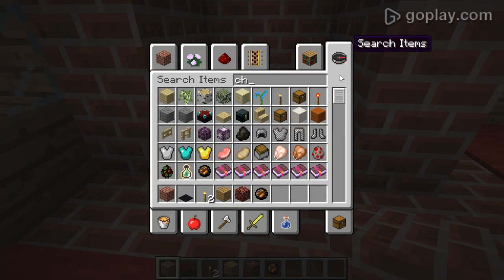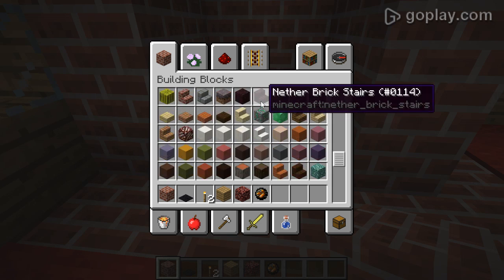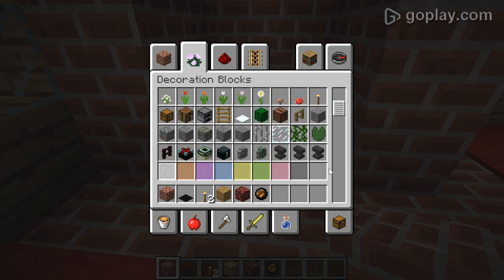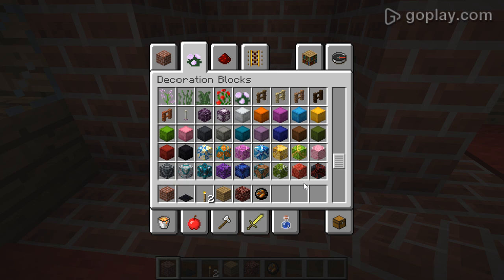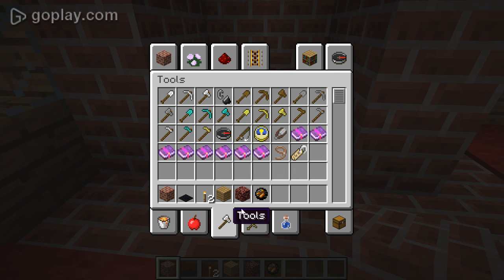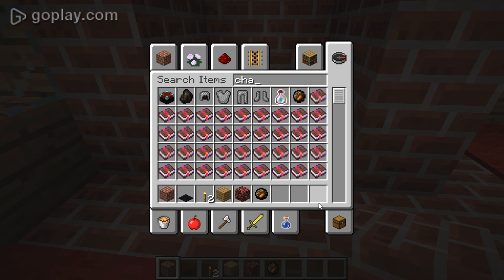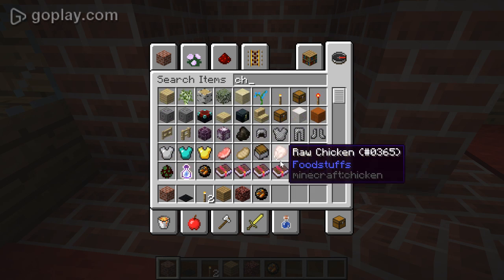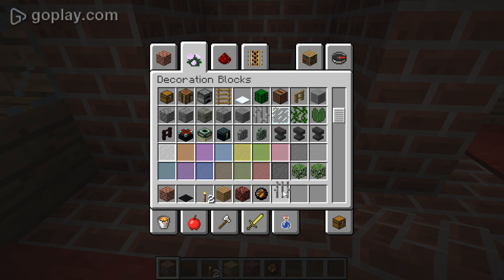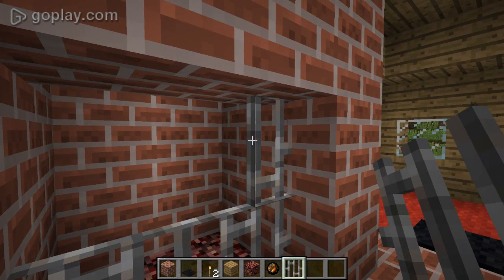Now it's gonna get a chain wall — what's it called? I remember it's somewhere. We got like a wall material, I think it's in here. Nope. I don't know what it's called. Here it is — iron bars, not chain walls, it's called iron bars. Let's put some extra protection in that.